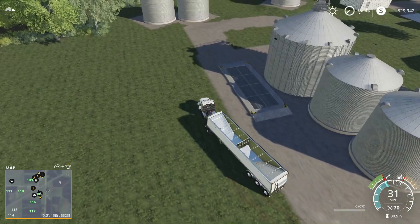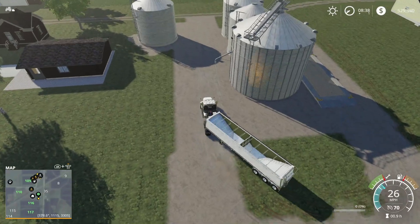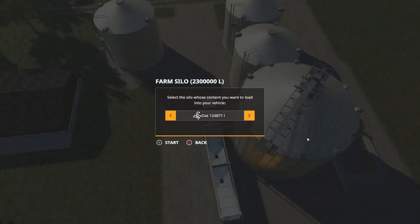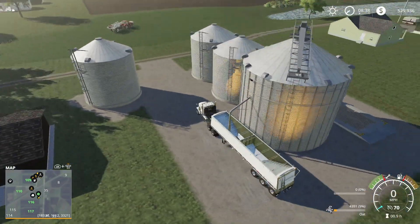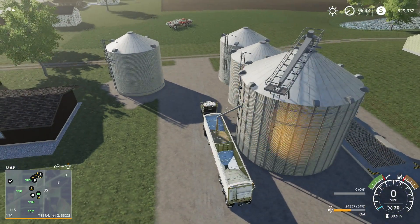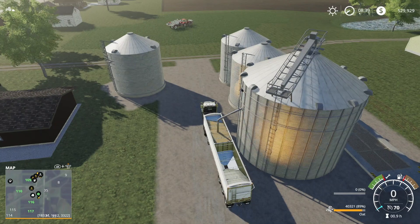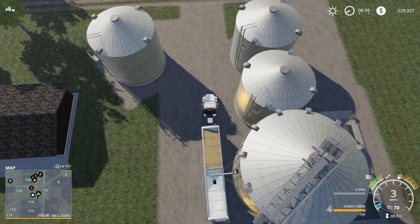I need to extend this road out so I can go around the dump point - I don't want to drive through it all the time. Let's get some more oats and go sell. The question is, what should we buy next? Well, I've been buying toys lately - I've got another toy I kind of want to buy, and if we have enough by the end of this sale, we might just buy it.